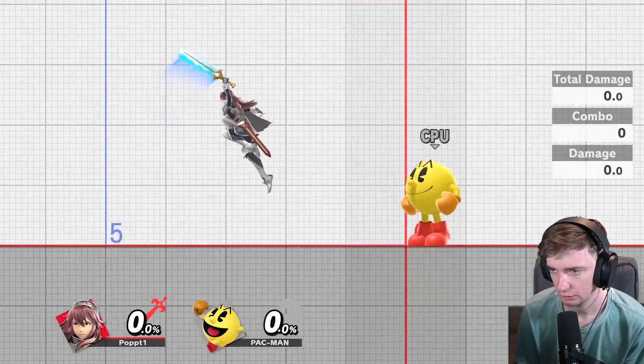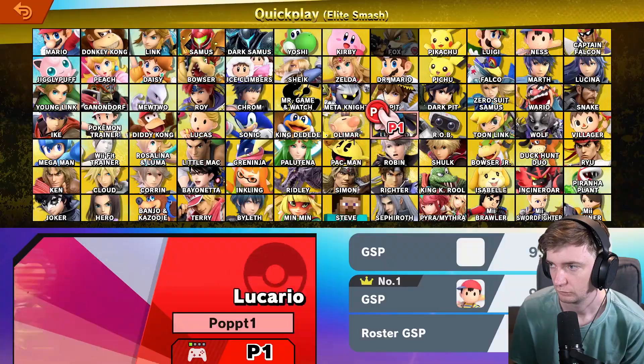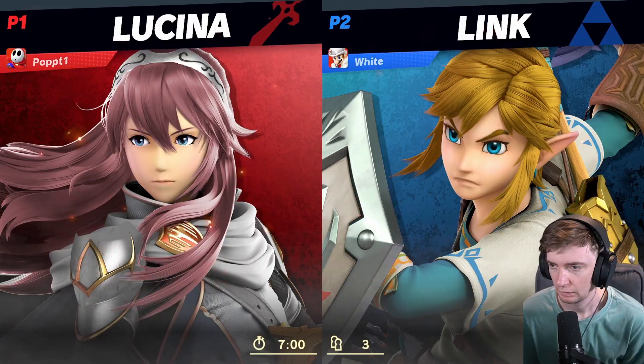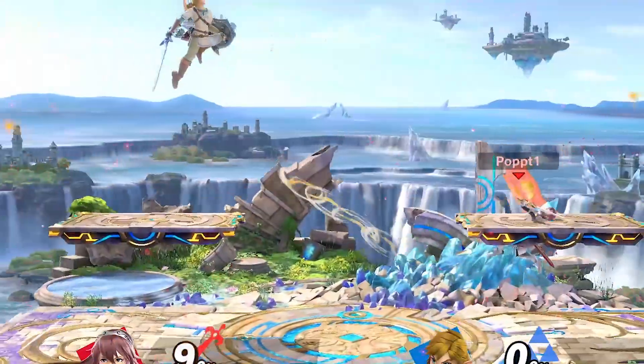Oh wait, Pac-Man — he's over there. Spacing! Let's go into a real match. My spacing is gonna be on point now. It's gonna be so good. All right, here we go. This Link is not gonna be able to touch me. I'm gonna have the movement right now.